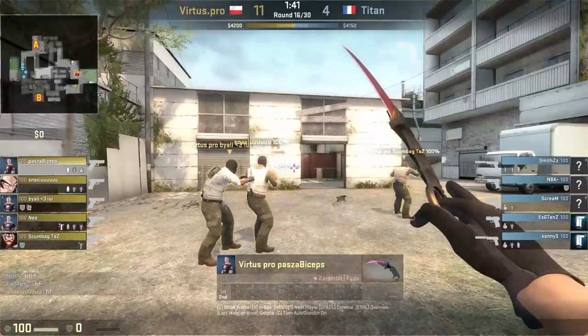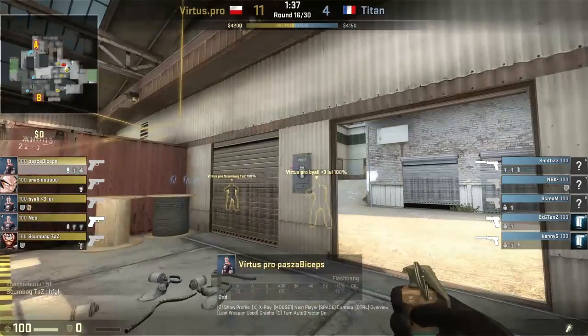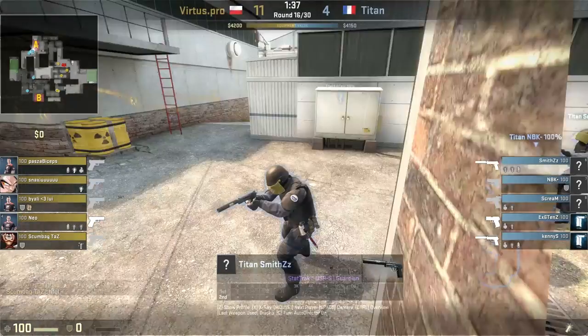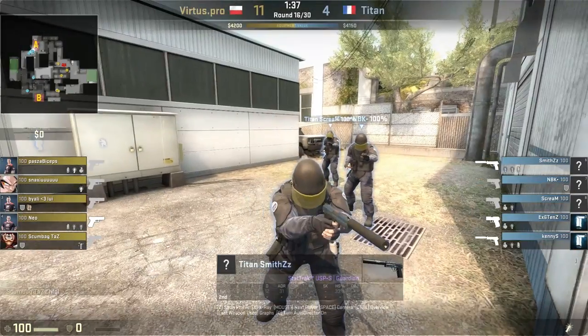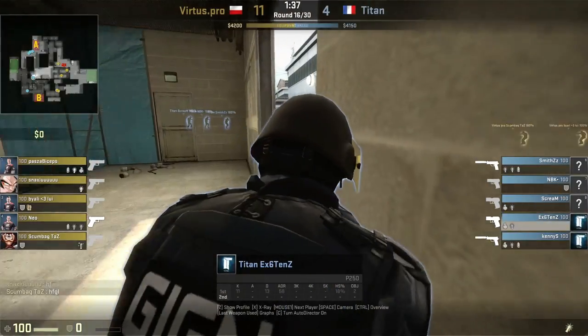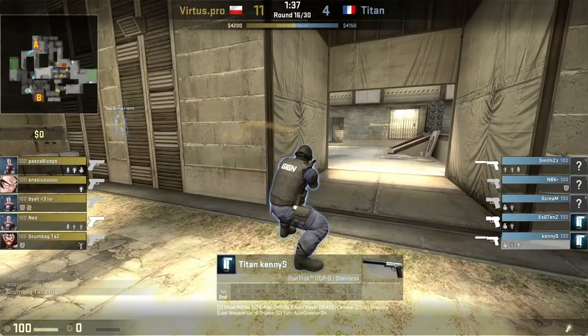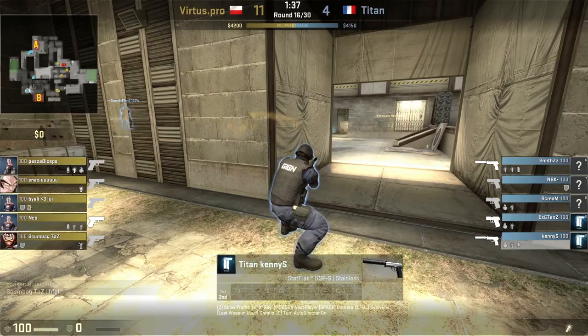As we continue, we see Virtus.pro doing kind of a standard thing, but Titan is not doing a standard thing. They're putting three players inside of Bombsite A — so they're stacking A — leaving one player to watch mid who can also rotate to A. We see he's actually in a position to hold off an A push. And Kenny S is going to be the solo player inside of B. So Titan's setup is pretty much: one player playing B, if they go B, Kenny S will call it and they will retake the site.